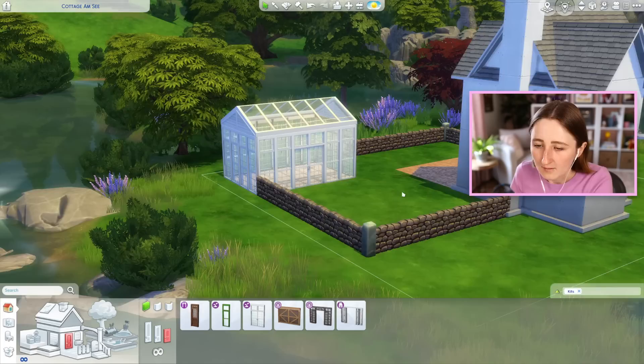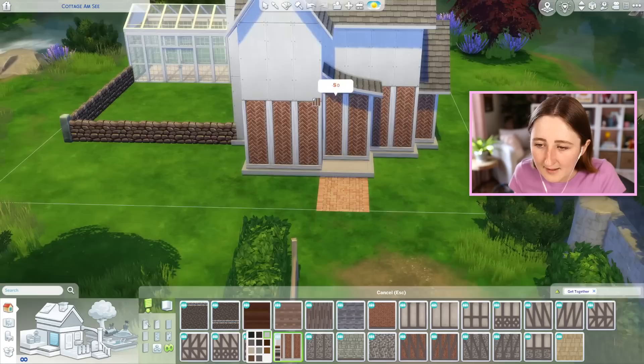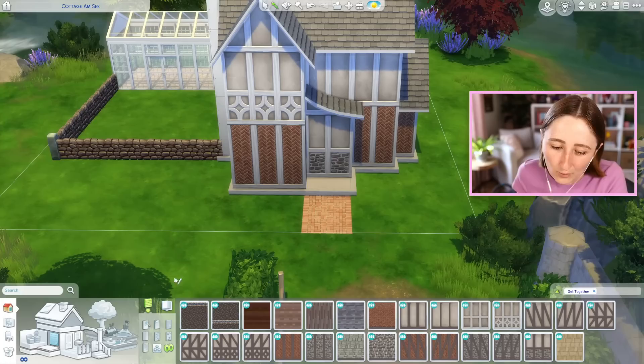Maybe we could swap out these two windows for the door? That looks so good. We can put beautiful little flowers and kind of cottage-y landscaping around all of it. I wanted to build this in the get-together world because I kind of liked the idea of using a lot of the get-together color scheme. I'm wondering, does that brick color work okay together or no? It's probably not gonna match, and that's okay — we don't need the bricks to be perfectly matchy. It's supposed to be like an older house.